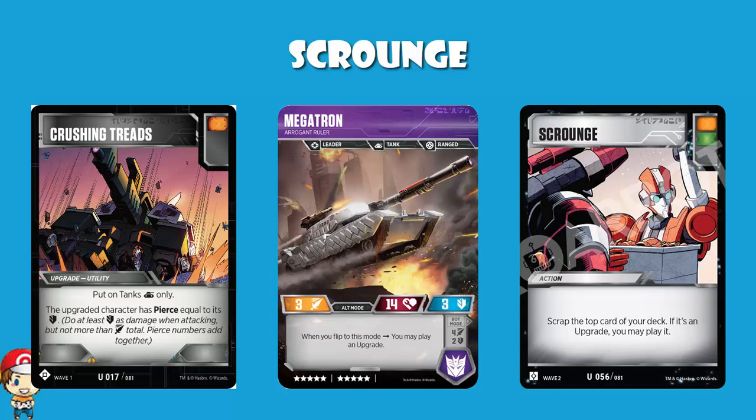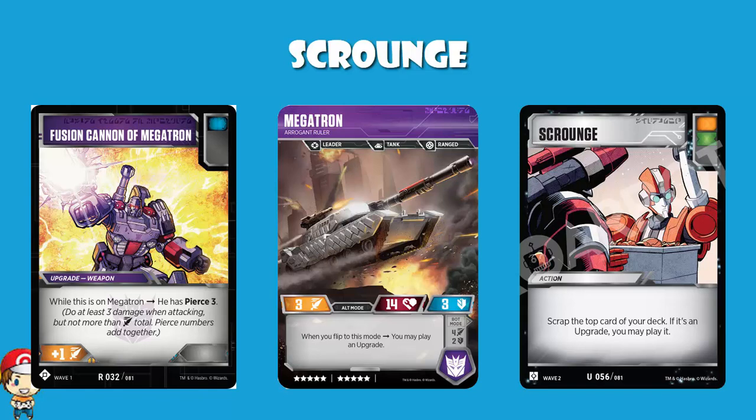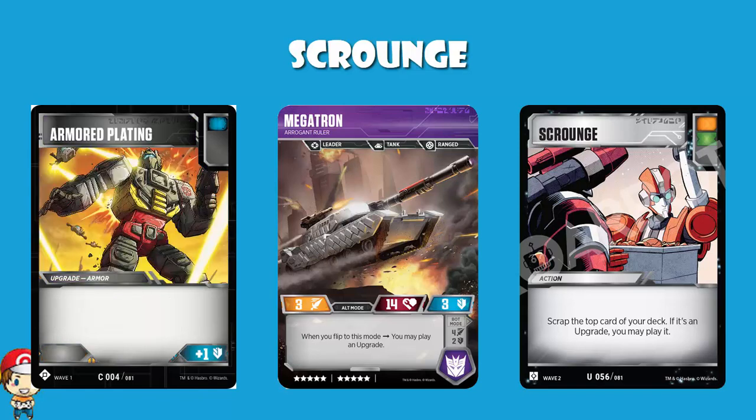That sounds pretty good to me. And then you can play Fusion Cannon of Megatron, which admittedly doesn't really help with your defense, but it very much helps with your attack and with pierce. It's got a blue icon, so if you're going heavy defense, when you're defending this is going to help you. You get plus one attack and pierce. So there's a weapon and a utility. Then you're going to need some armor too — armor plating, for instance. What you have here is a really big advantage, because you're able to have all three upgrades when your opponent's probably not going to have one of each on each of their characters.